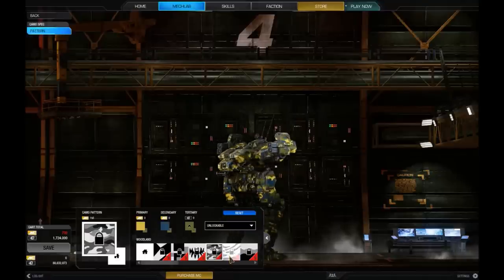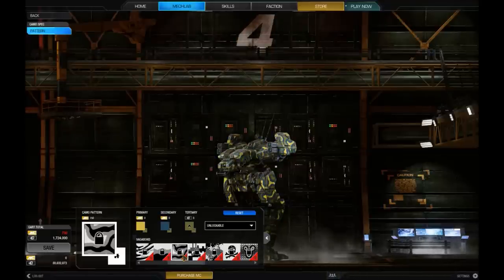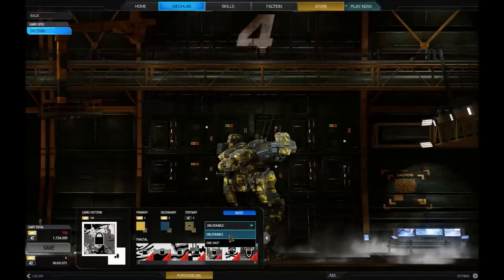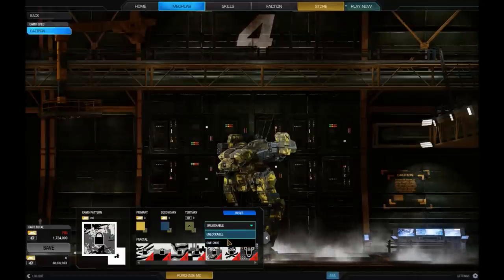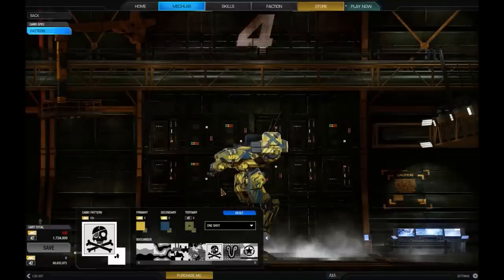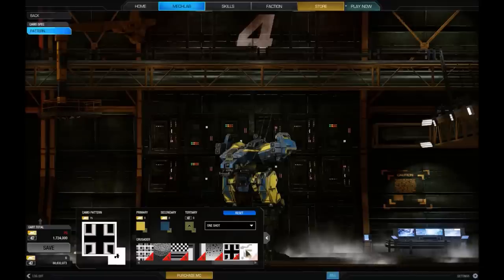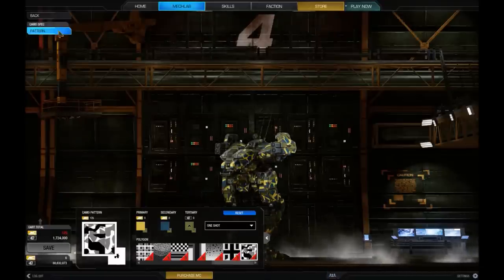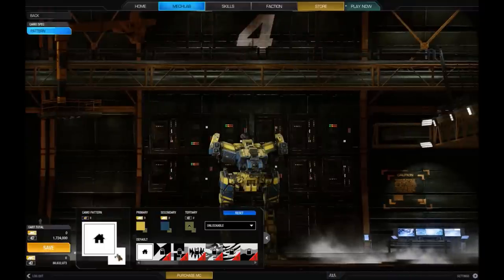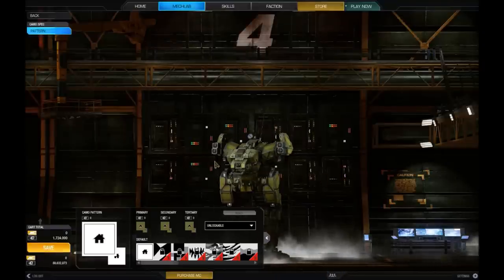Patterns come in two different price ranges: unlockable across all chassis for 750 MC, or a one-time only deal. There's a pirate scheme with graffiti and various types of camos. You don't necessarily have to have those — it's just for customization. If you ever get lost in your colors, you can just click reset to go back to default. Let's go back.